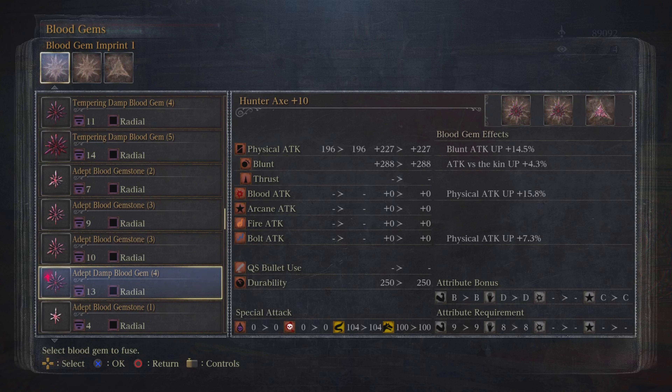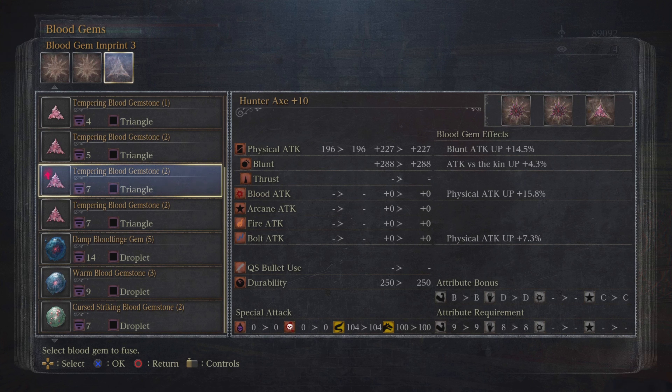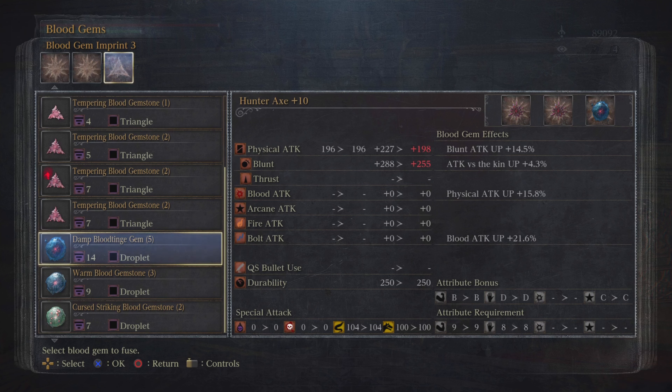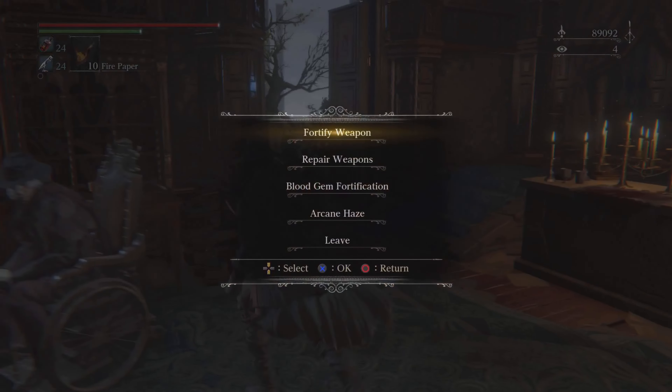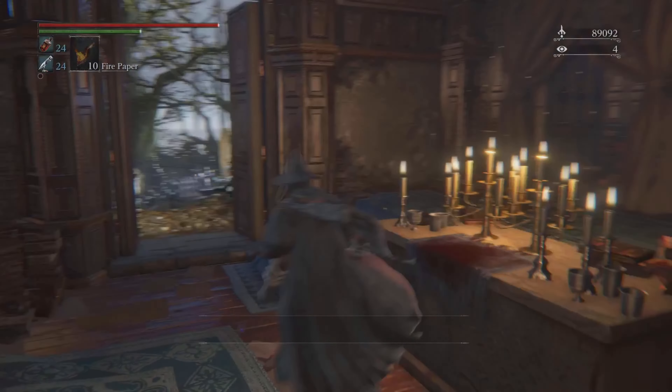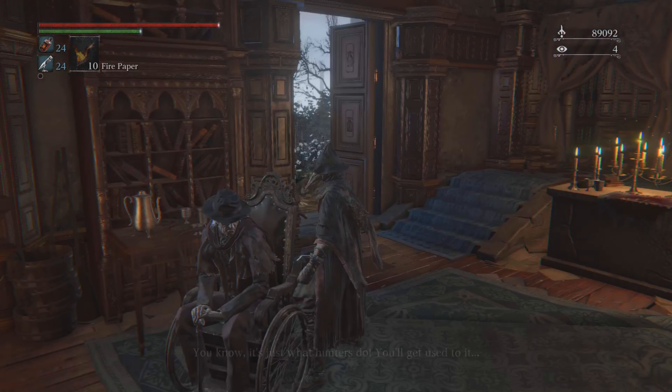Here's where you can add blood gems to your weapons. Each gem can go up to level 15, and they are pretty rare. When you're defeating enemies, your chances of getting a high-level blood gem — like 14 or 15 — is pretty rare in my opinion.